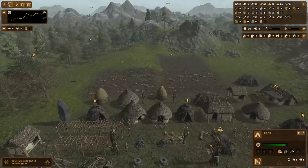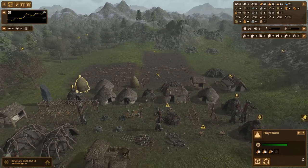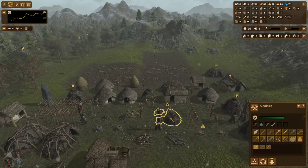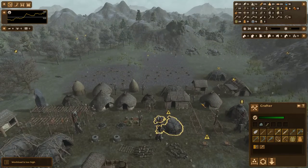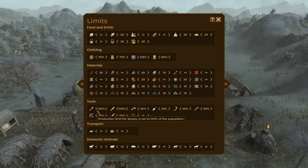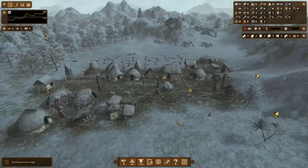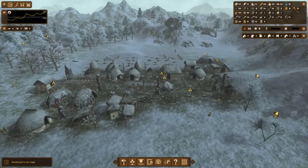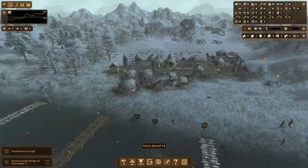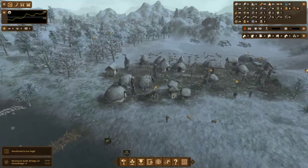Upgrading the tents will require a lot of straw, but fortunately because of my massive barley harvest, straw is something I have plenty of. Workload is actually fine. Alright, there's my fifth bridge — another piece of knowledge. Let's check the lowest hanging fruit for knowledge; I could build four crafters.